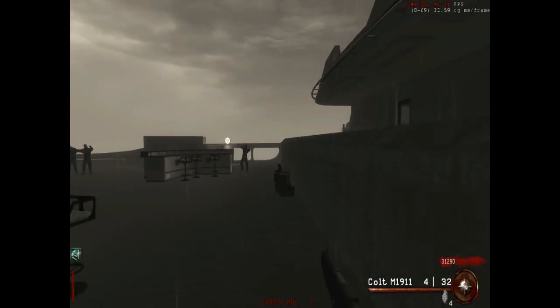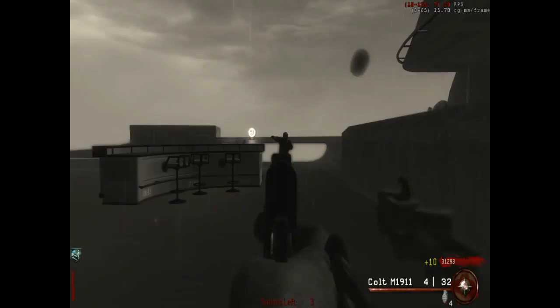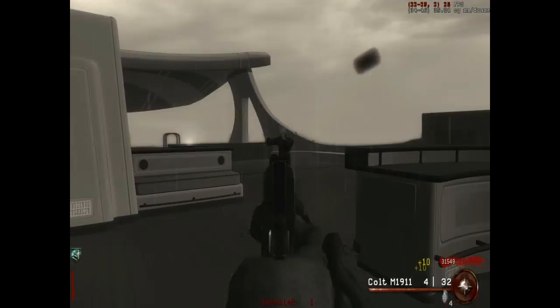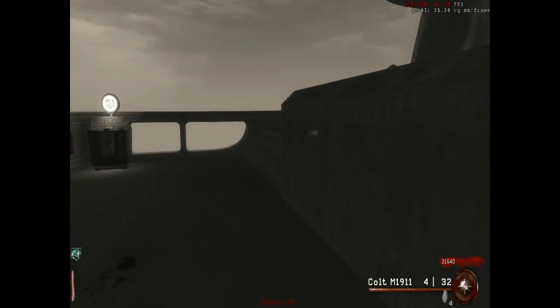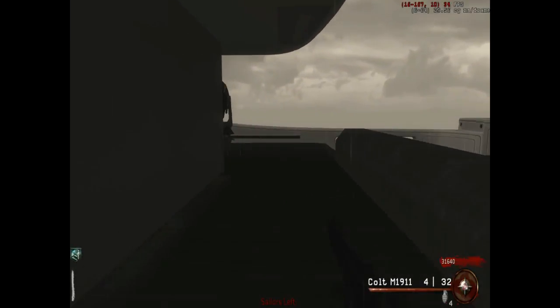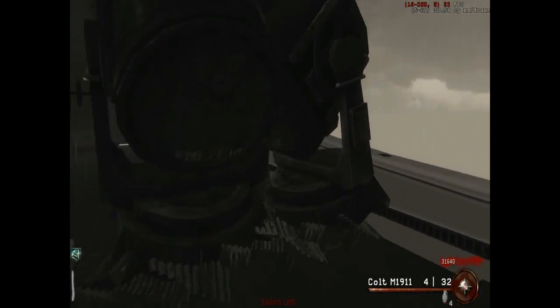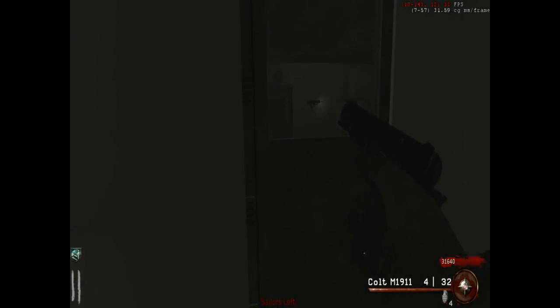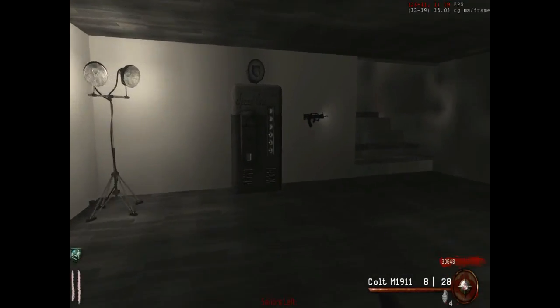Hello guys, Big Daddy here, and welcome back to episode two. Today we're playing World at War Hijack. In today's episode I'm going to show you guys two things: the first is how to build the power — you have to find three parts — and the second thing is how to get 12 perks.